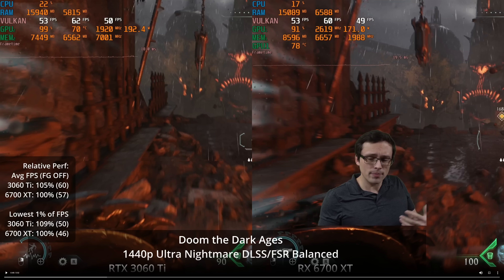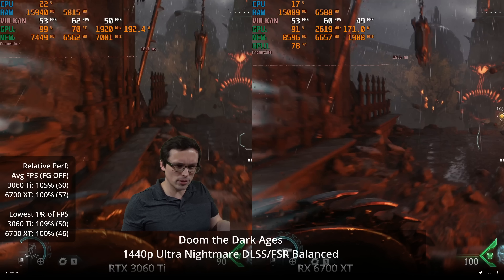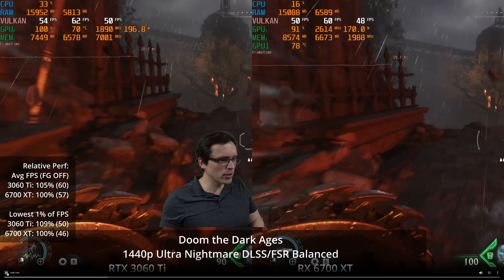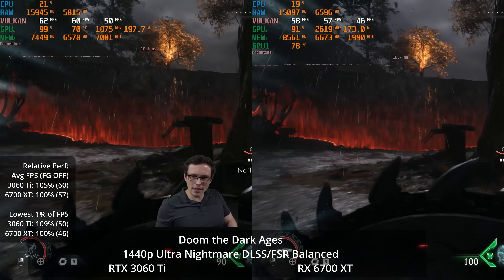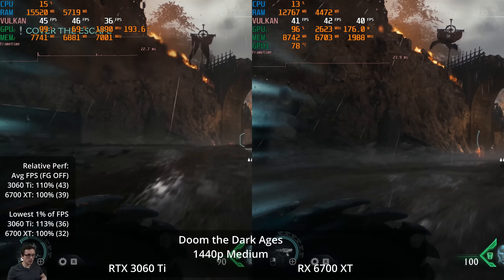Generally DLSS looks better — especially in motion, the FSR image tends to be a little more ghosty with some fizzling around edges. I believe this game has the DLSS 4 Transformer model, which is a bit slower. So the 3060 Ti's lead has diminished, but it still has a lead and is getting better image quality. Although in my side-by-sides here, it's not one of the more dramatic wins I've seen. You can see differences in things like tree branches, but FSR isn't doing a terrible job — there are certainly games where I find it looks noticeably worse.